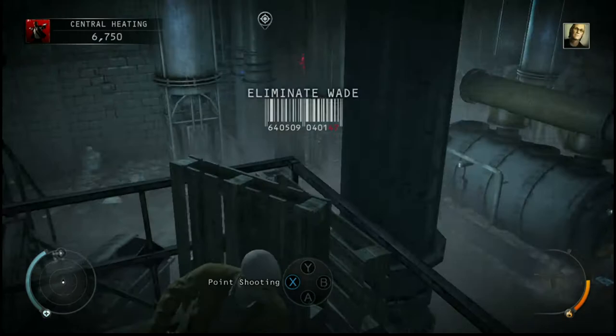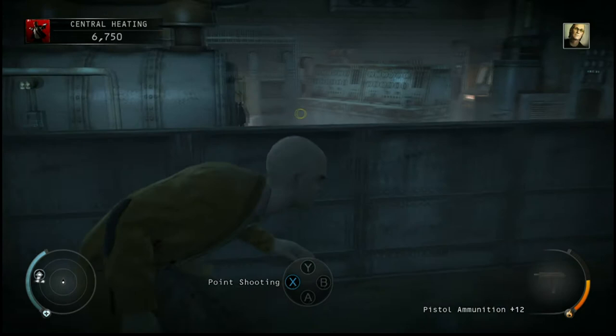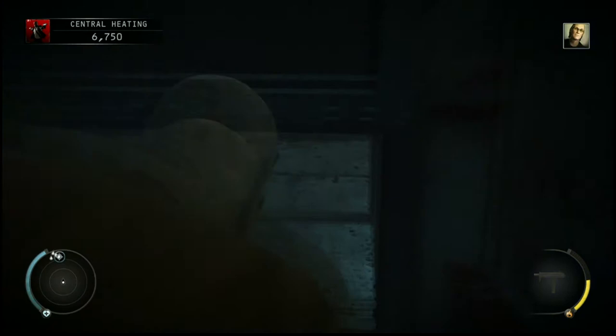He shoots at you, tells you to come right at him. You don't need to do that. Let's head to the side here. And behind this little crevasse, you need to deal with that pipe. Turn the valve off. Once that happened, you just got to go inside here. Sneak your way through.